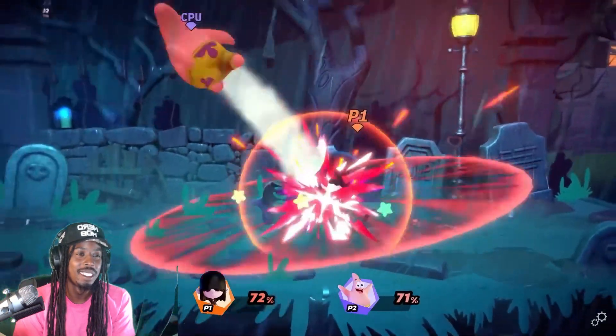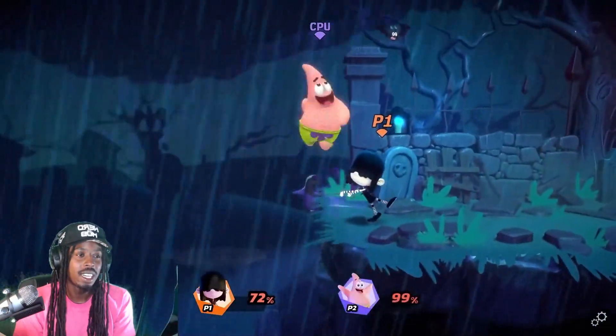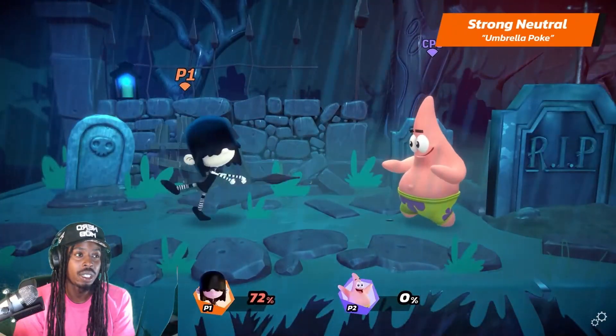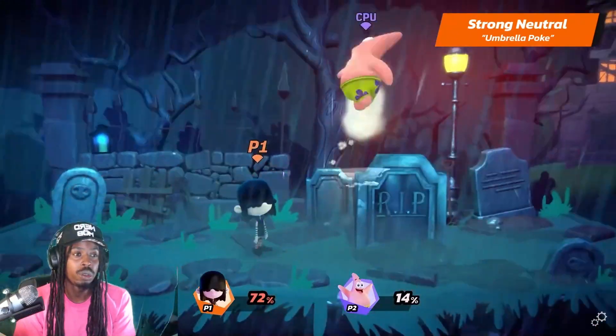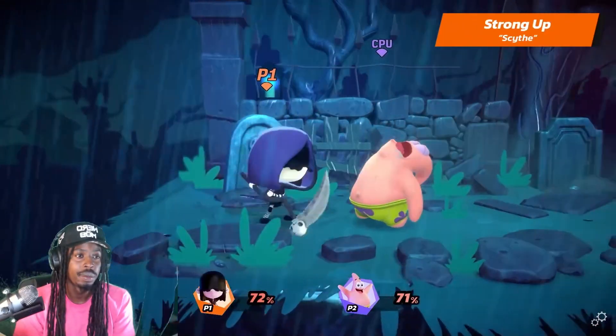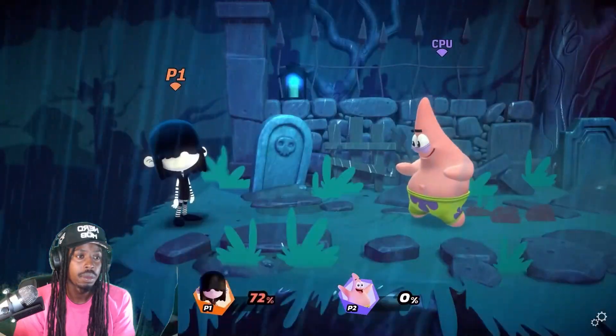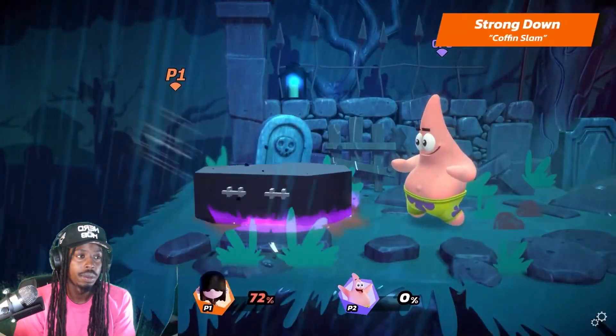Doom and Gloom are strong in Lucy, much like her strong attacks. Lucy's Strong Neutral is Umbrella Poke. Her Up Strong is Scythe. And her Strong Down is Coffin Slam.